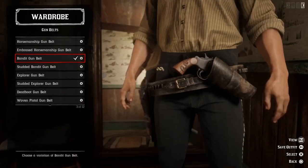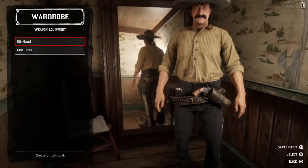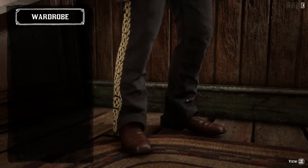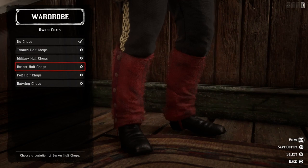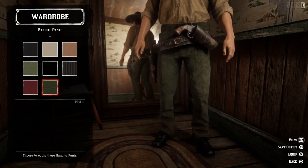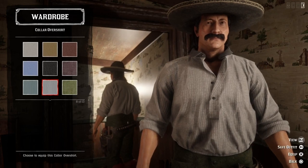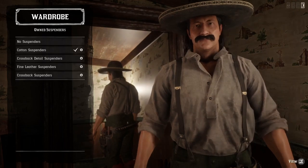I think we should do something inspired by the colors of the Mexican flag. So let's change the gun belt to a black bandit gun belt with a matching black holster. And then we need a pair of black Millard boots and some red Becker half chaps. We need a pair of dark green bandito pants and a light gray color over shirt. And then we need a pair of black cotton suspenders.